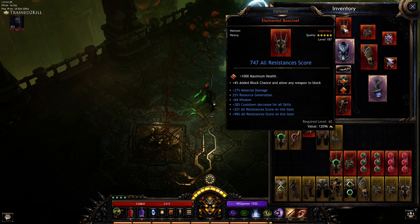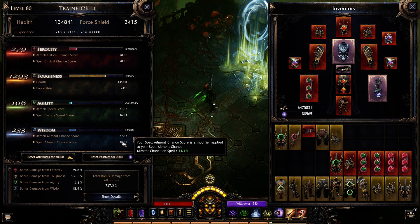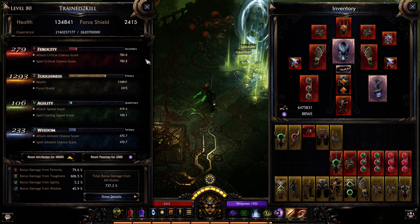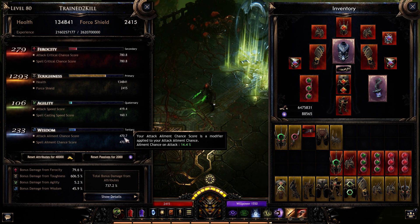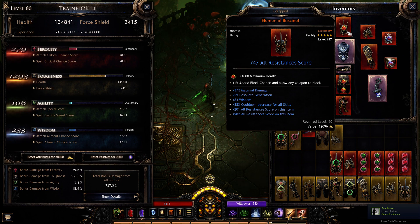The wisdom stat is fine — ideally it would have been toughness, but wisdom gives you element chance, and element chance gets converted to crit chance. So it allows us to apply our stacks more frequently and have a greater chance to crit. In an ideal world that stat would be toughness, and maybe a health roll instead of resource generation.